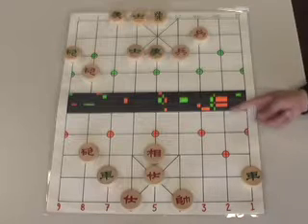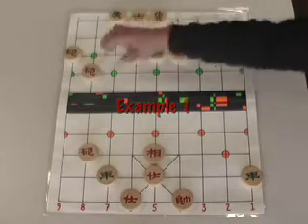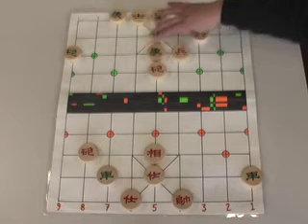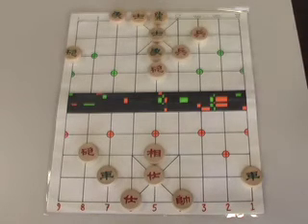Here's the first example of a Heavenly and Earthly Cannons Checkmate. It starts by having our cannon occupy that central file we just spoke of — check. Green blocks that check with his advisor.